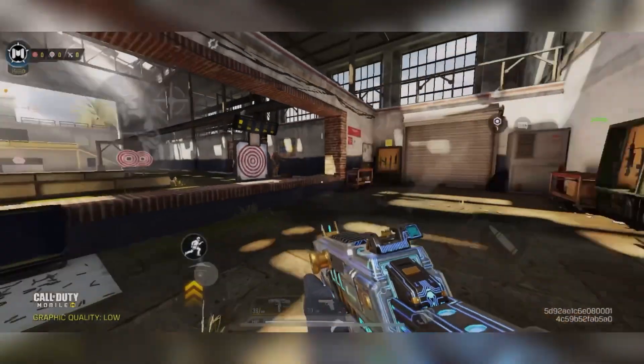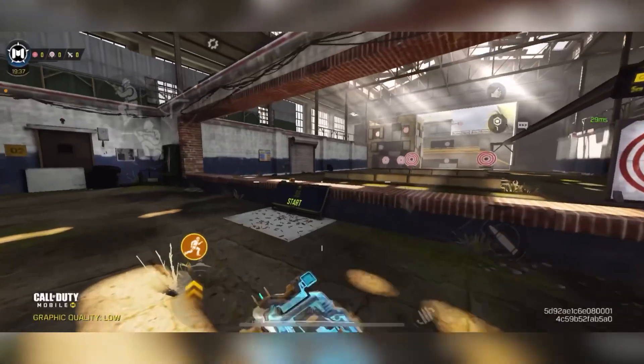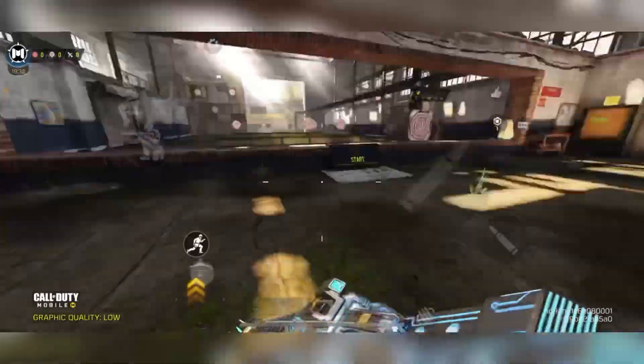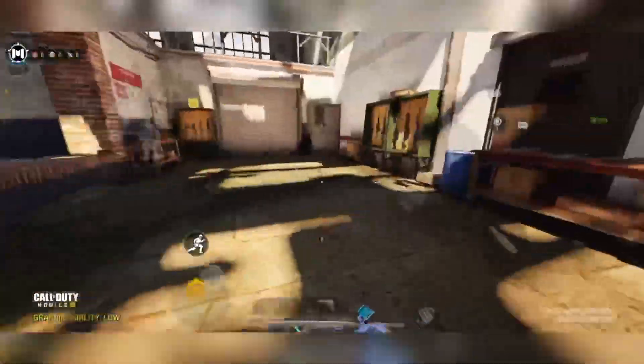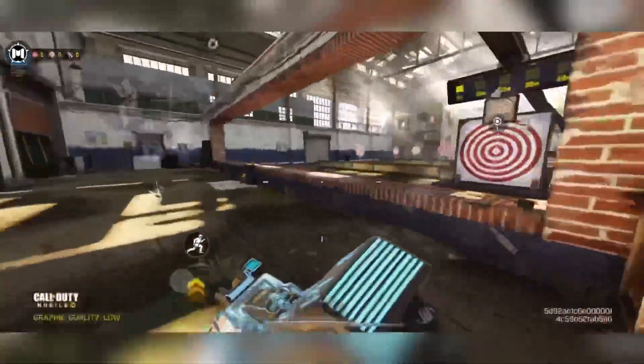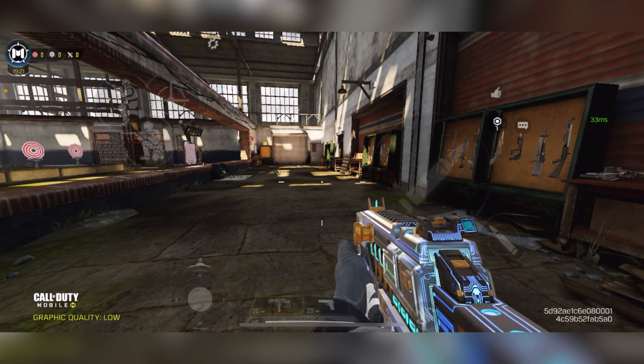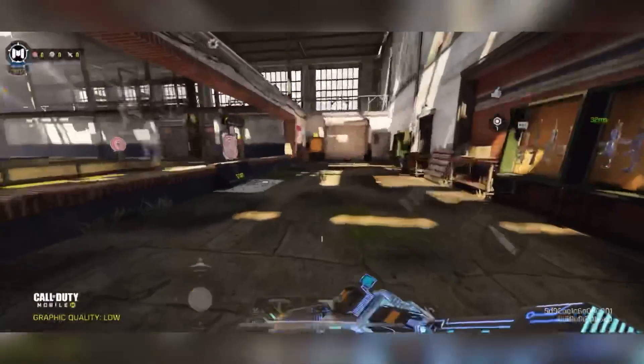Now for my personal movement tricks in training mode. The first is zigzagging — never walk in a straight line. Always zigzag when moving around the map. On the enemy's screen, your hitbox becomes really unpredictable when you zigzag. Check out this clip to see what it looks like from the other side.